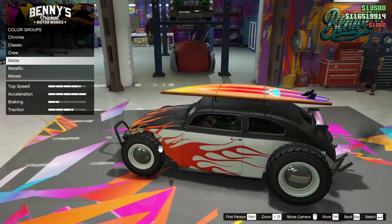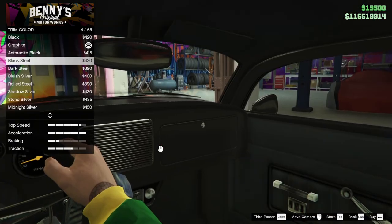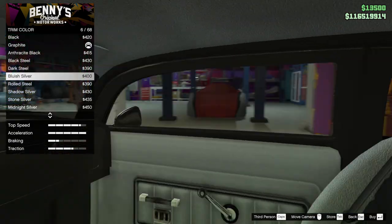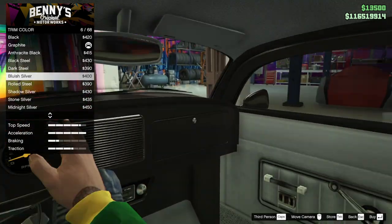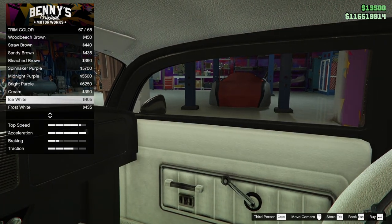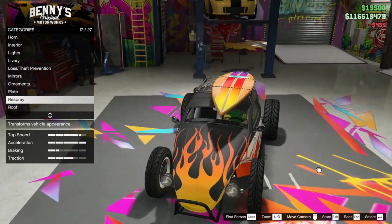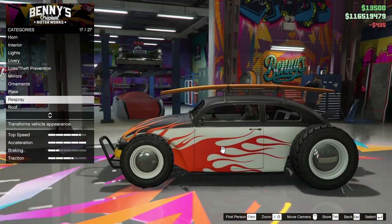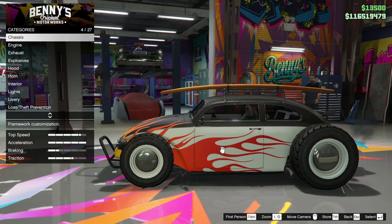It's a surf wagon! We've got the trim colour at last — well that's nice but I do like it in black. I think black is pretty decent, but maybe I should do a two-tone kind of black and white — frost white I think. That's nice, I like that. It's Benny's, I know, but it's going to frustrate me at some point.